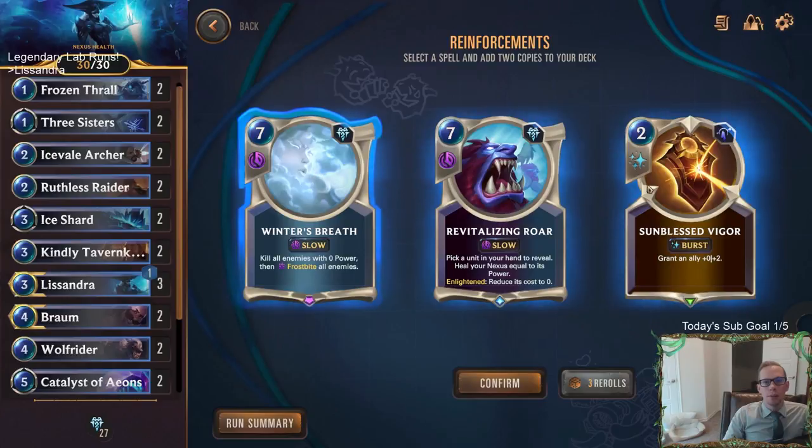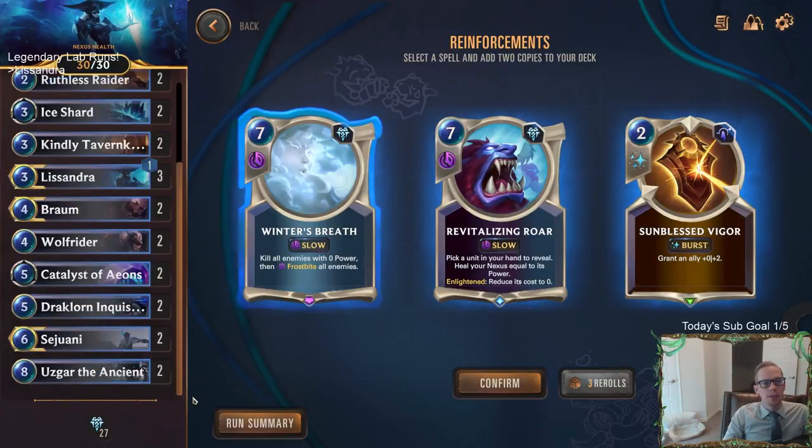I think I'm going to take Endurance — it just fits our deck really well. Lissandra with regen, Braum with regen, let's do it. For spell reinforcement you just get two copies of a random spell. I basically never recommend using rerolls for this — saving rerolls for finding a good passive power is very important. You could also use rerolls when reinforcing your deck with ability cards. For a random spell reinforcement, you could get three bad spells and re-roll into three more bad spells.